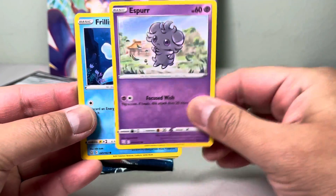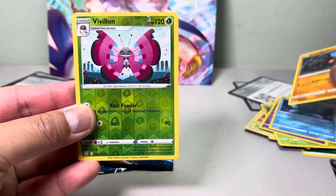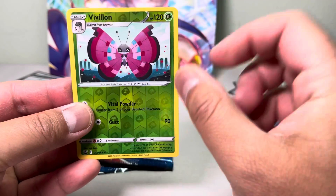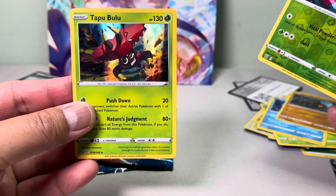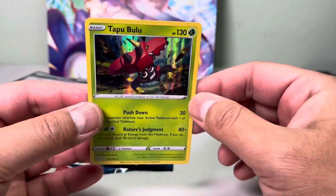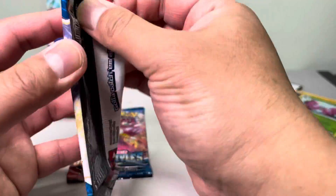Alright guys, let's hit something big, come on! Roly-Coly... and we get a Tapu Bulu holographic! So alright guys, we are two for two — we've got two hits out of four packs!